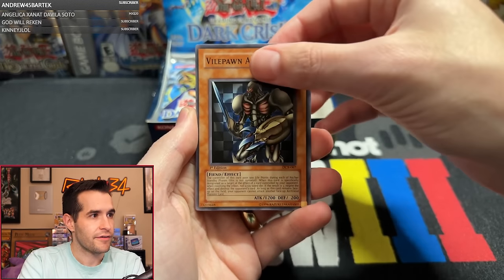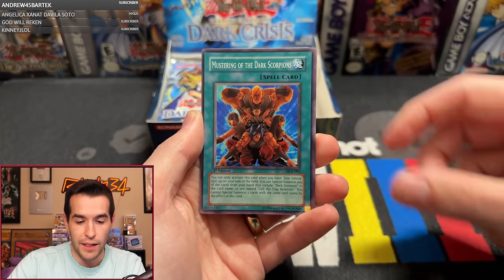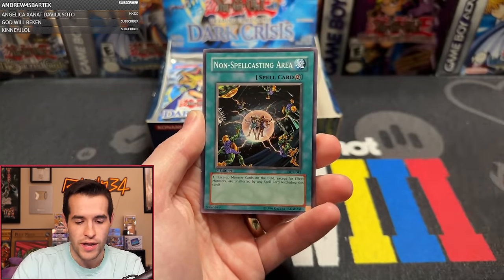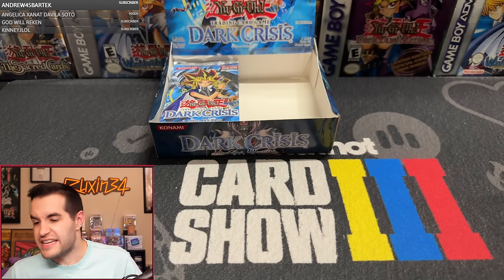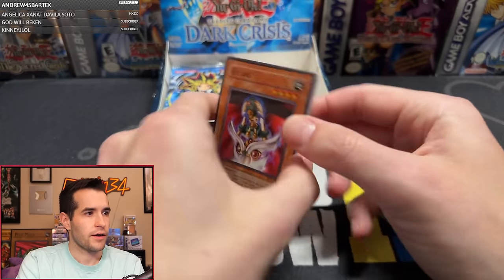We have Bob on Archfiend, Ojama Green, Token Thanksgiving, Morale Booster, Mustering, Spell Reproduction, Gagagigo — did we get two Gagagigos earlier in the same pack? — and Skill Drain. Before all the reprints that would have been like a $20 rare, not anymore, but still probably a couple bucks. Reprints really got that one.